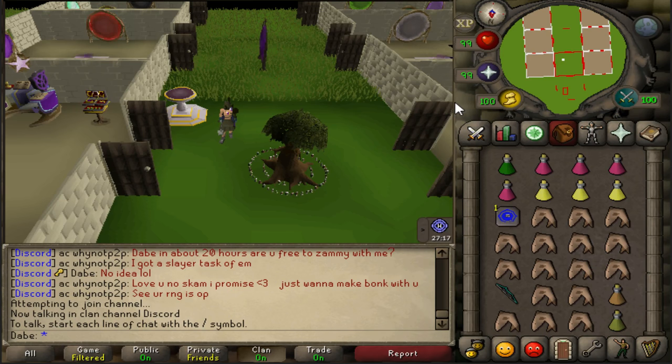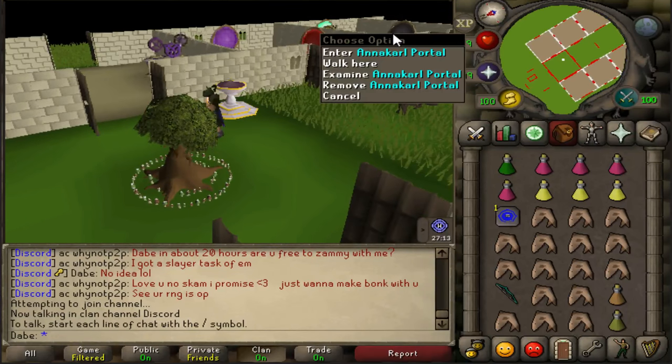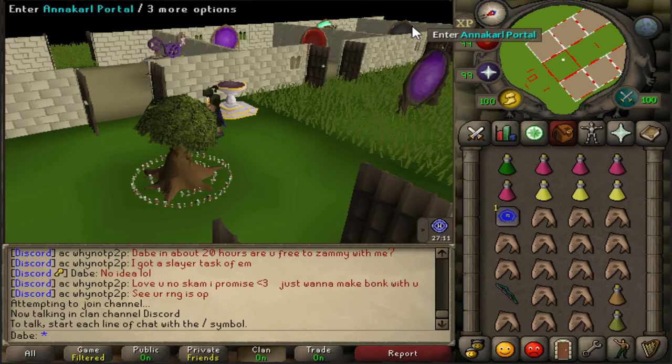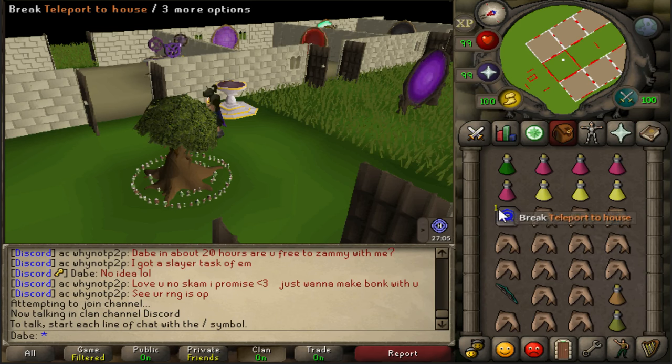Firstly, there are a couple things you're going to need to switch out if you don't have a house. In my house I have the Rejuvenation Portal and the Anakarl Portal. If you don't have an Anakarl Portal, instead of using a house tab to get there, you're just going to have to use an Anakarl Teleport, or you can use portals or walk there — but Anakarl is the fastest way.